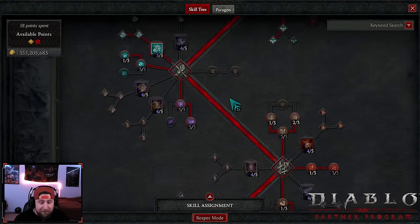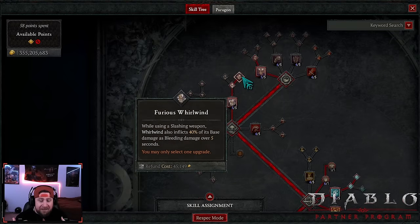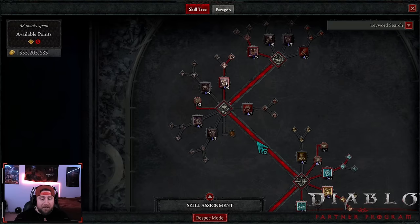Let's break down skills, gear, paragon, and options to swap. This is Whirlwind Bleed Barb. We're taking Lunging Strike - two points just to get into Whirlwind. We're taking Whirlwind into Ferocious Whirlwind: while using a slashing weapon, Whirlwind also inflicts 40% of base damage as bleeding over five seconds. We don't care about Violent Whirlwind - we're not doing a lot of damage from Whirlwind itself, just applying the bleed damage.